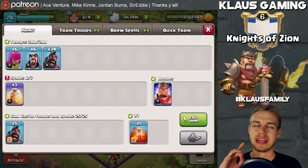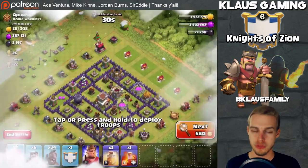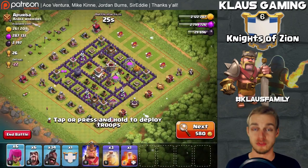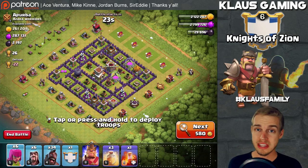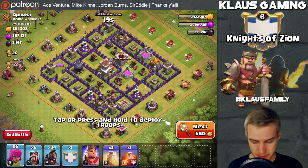Clan castle max hogs guarantee the three-star, as long as you know how to place your heal spells. Already we find a base with over 2,000 dark elixir and over 250,000 gold and elixir - let's go and attack this one, why not!